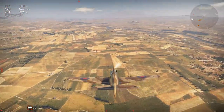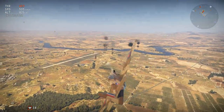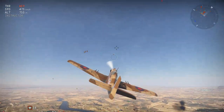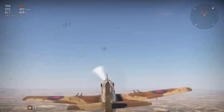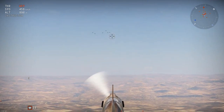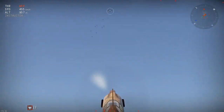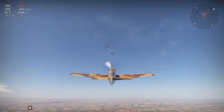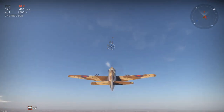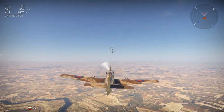We almost crashed into a plane. Look at that - it even shows smoke where the planes have crashed. And this is so well optimized as well, it's so good. Why are there just random planes falling out of the sky over there - am I the only one who sees this? We should probably stop going that high.